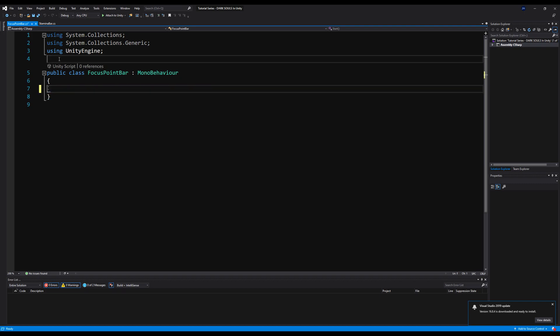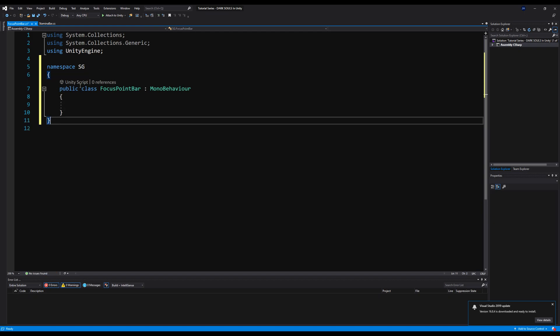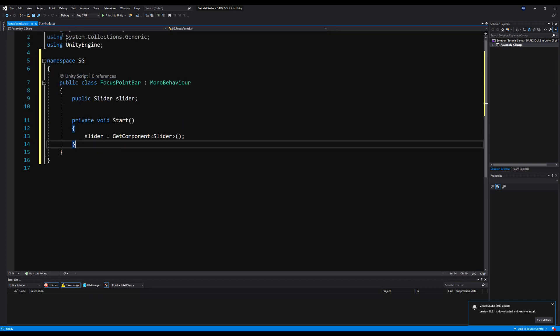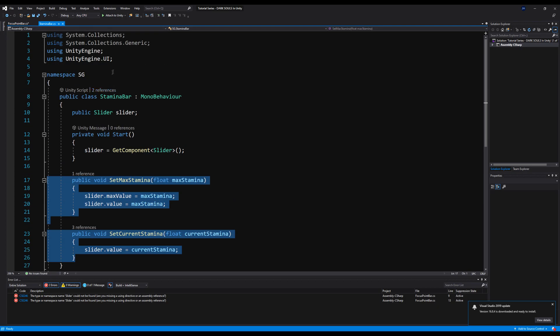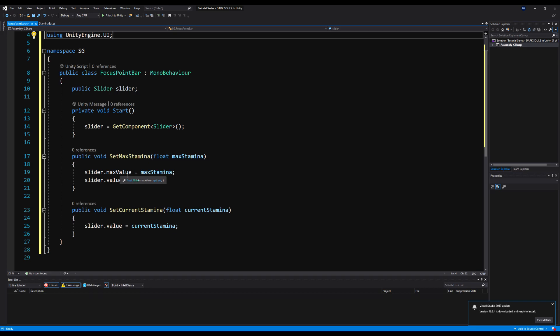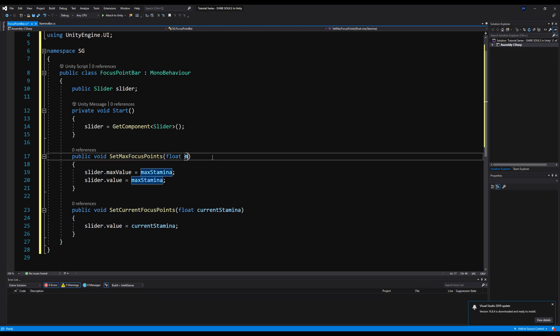Let's get rid of this and place our namespace up here — SG. Back on the stamina bar script, we can take the slider, the start method, and we'll need the set maximum and current values as well. We're going to need to add using UnityEngine.UI or else that slider is not going to work. I'm just going to change the names on these from stamina to focus points.